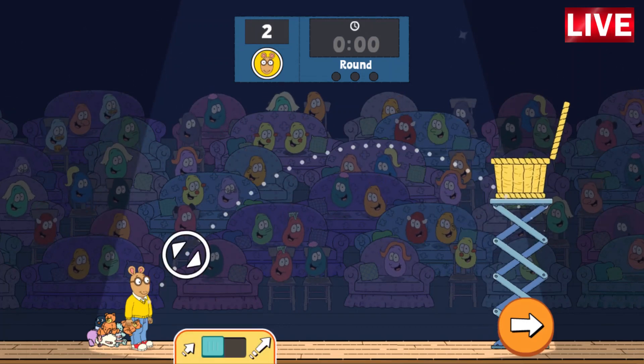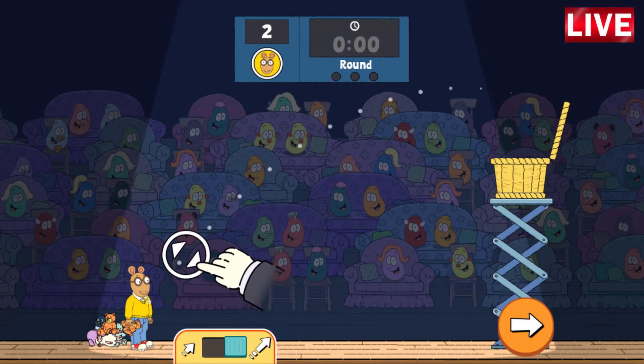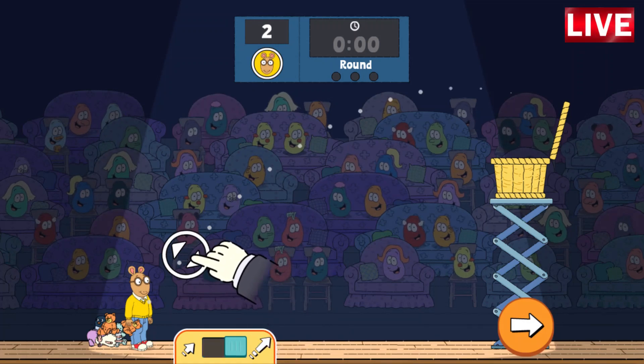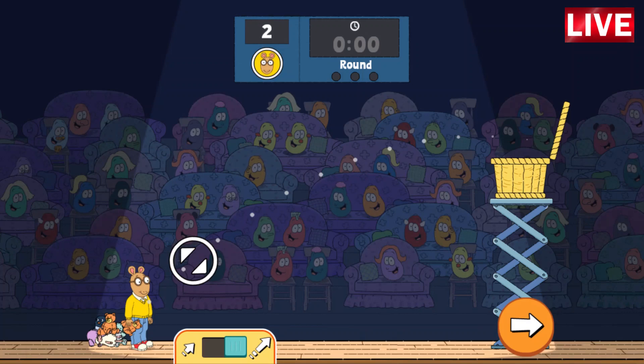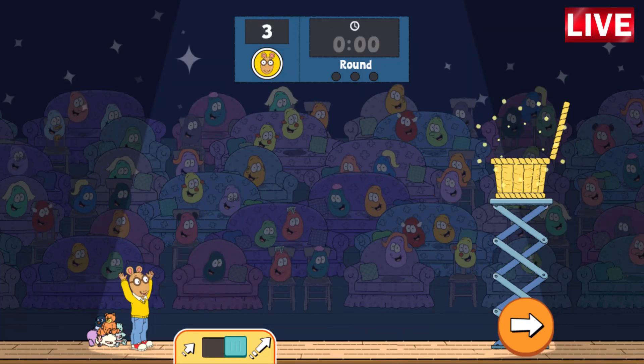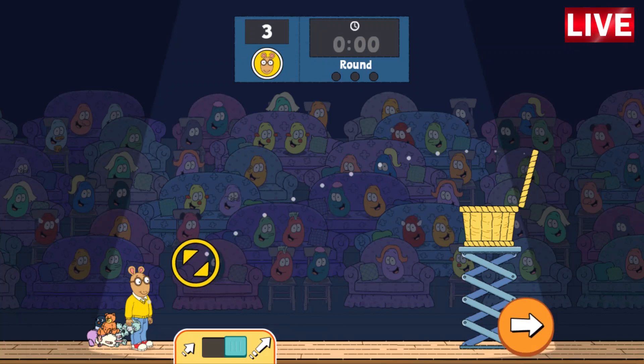Now the basket is even higher. Tap the power control to switch to high power, then use the aim control to aim your throw. Once it's set how you want, tap Arthur to throw. You got it! You can keep practicing or tap the arrow to start playing.